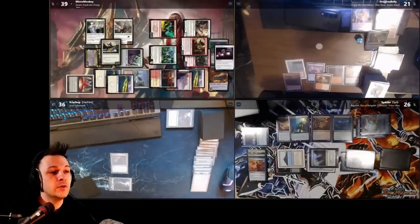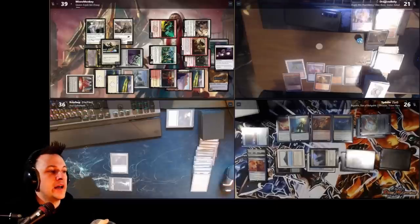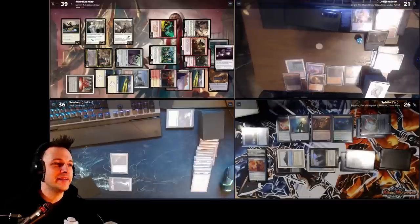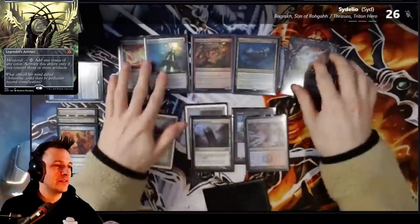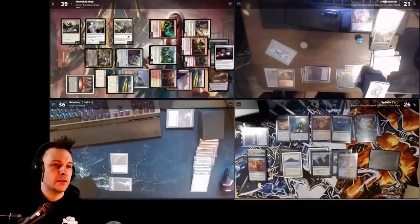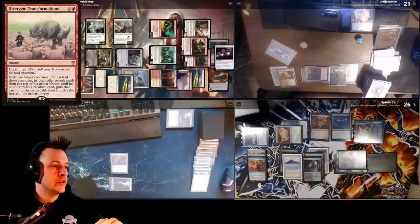Rograc-Thrasius can't Divergent yet — it costs too much mana. Our stax pieces are doing amazing work and our board state is punching hard. He plays a Verdant Catacombs — that gives me a card draw. What he could do is cast Divergent on his two creatures to get Tidespout Tyrant and Hullbreaker Horror into play for bounces — good interaction versus me potentially. But I think I still swing at him with the big board state and kill him with overrun anyway.